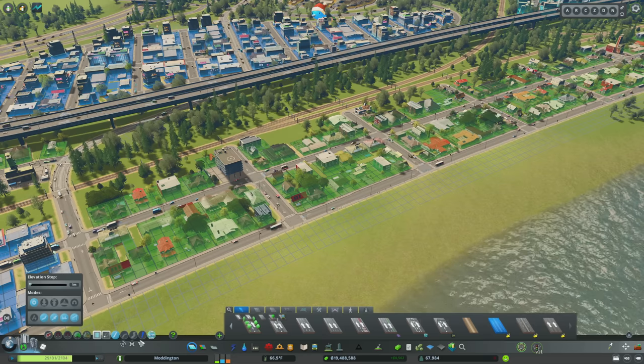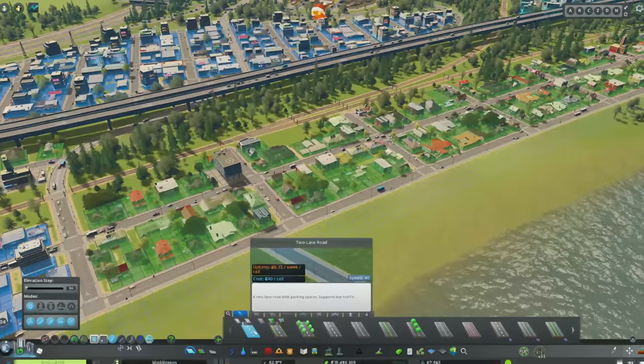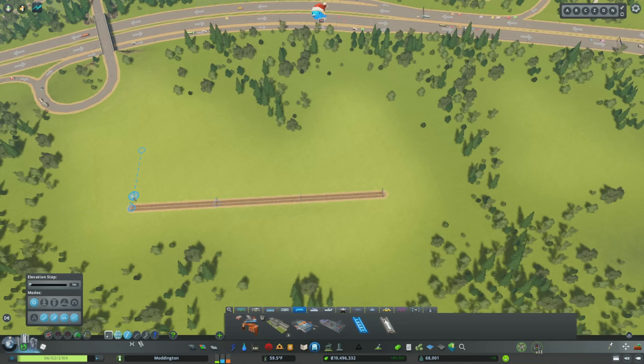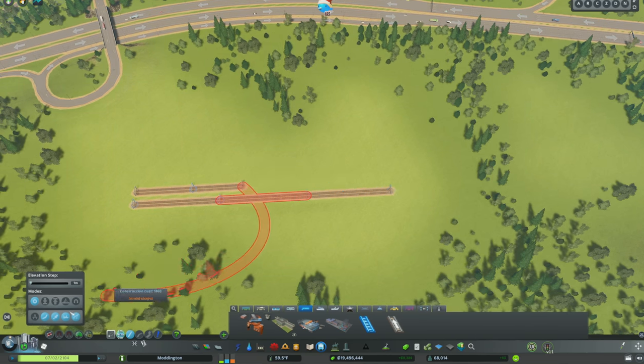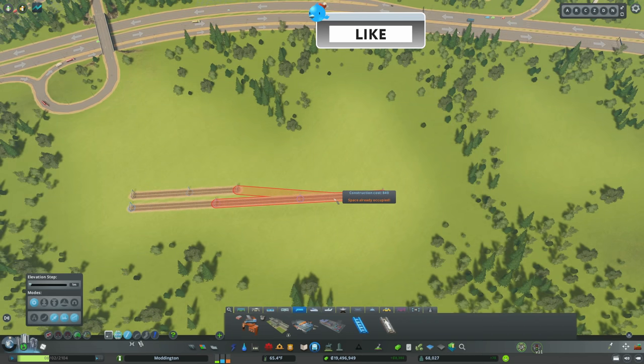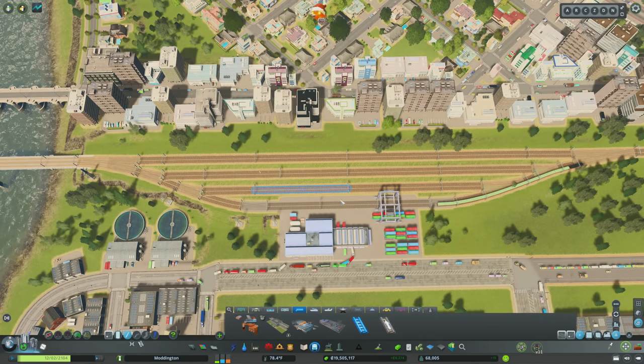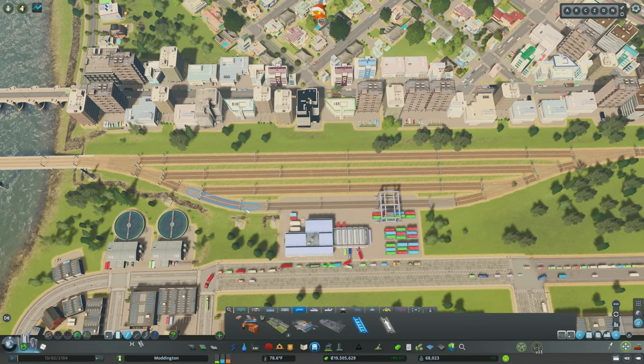Then we get to the namesake: Anarchy. Activate it with Control A or by clicking the button — you'll know it's on because Chirper turns red. This mode lets you do anything with a network. For example, building parallel train tracks normally gives weird bending. Deselecting the road bending toggle and hitting Control A removes all limitations. This is how I created a little rail yard that you couldn't build in the vanilla game.